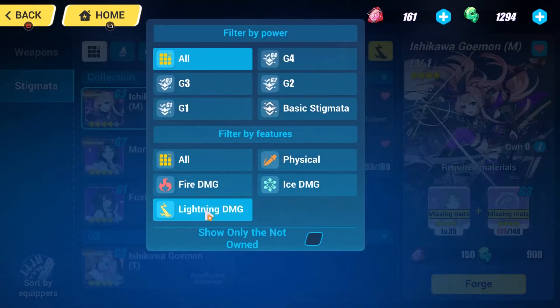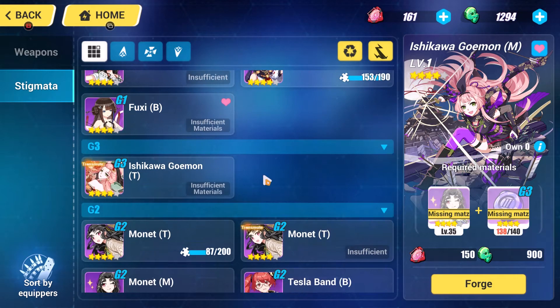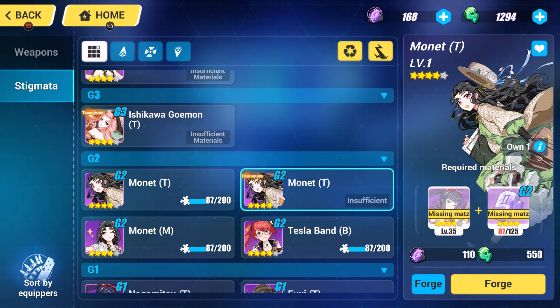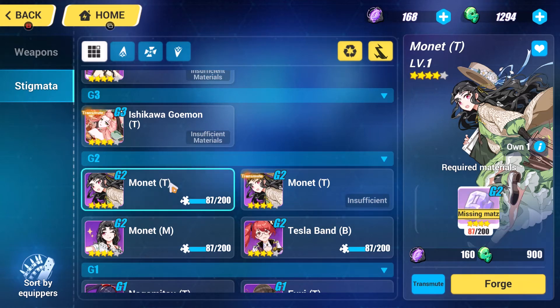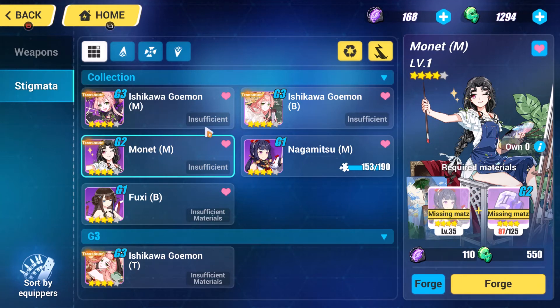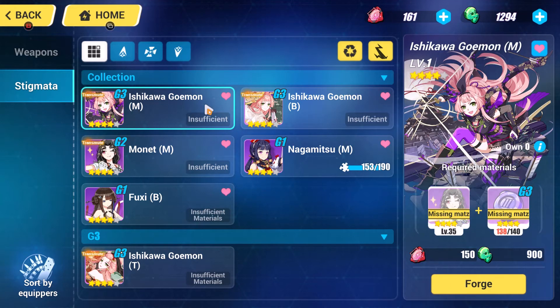This also saves resources. The G3s more often than not will require you to have a G2 — like your Ishikawa Goemon requires you to have Monet to make — but it's very worth it because your two-piece is very nice.